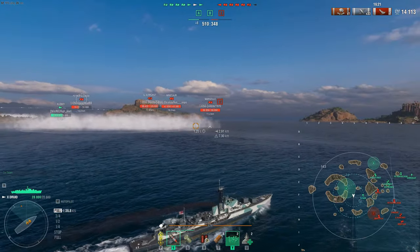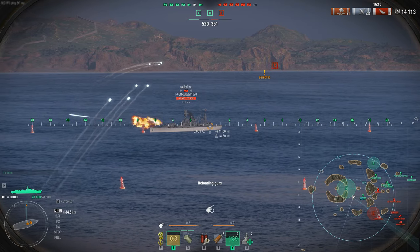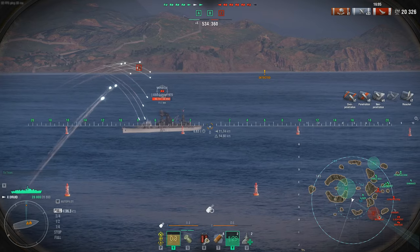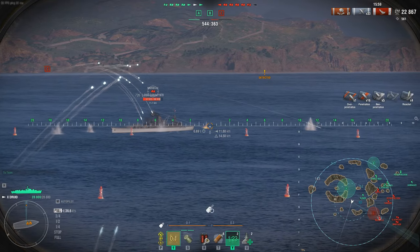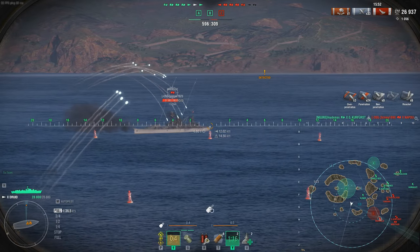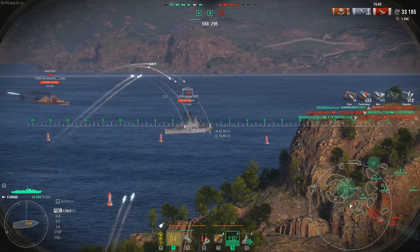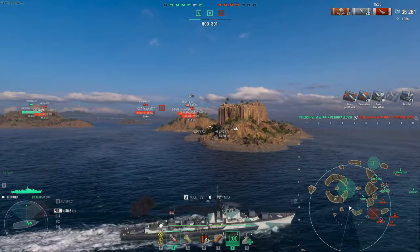A good destroyer player - especially the point man - will look at the mini-map to figure out where friendlies are and position for maximum damage while mitigating losses. We call for shots on the Petropavlovsk or the Napoli - whichever is available. Look at the range on these guns: 14.5km - more than enough for a safe long-range standoff distance. We pummel this Marseille for about 1,000 per salvo, but imagine that every couple seconds on a ship with 58,000-60,000 HP - it adds up fast. We lost our Des Moines but took out their Petro and Napoli.